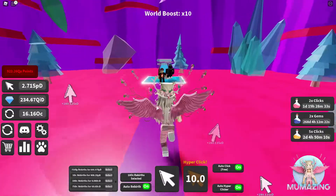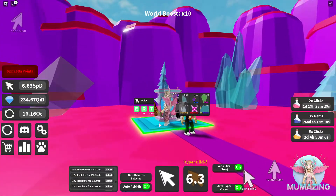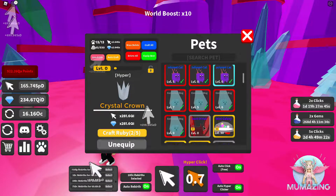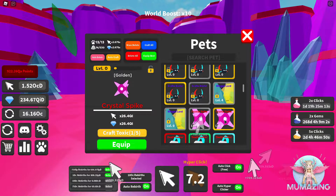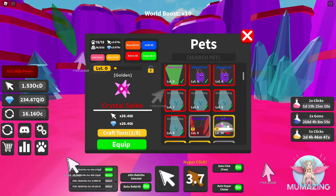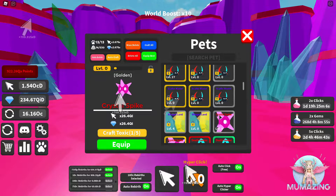Everything we hatch is going to be automatically golden. Look at this — here we go. We've got so many ruby dogs and cats already. It did make it into a golden — oh my gosh, it did. It actually did it.